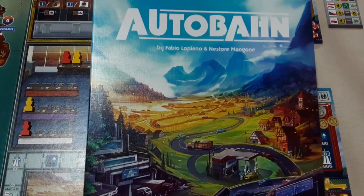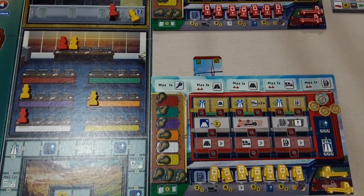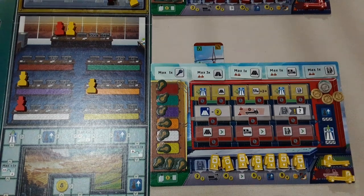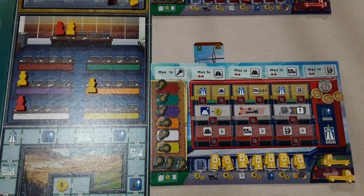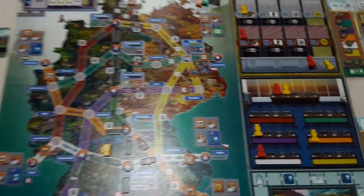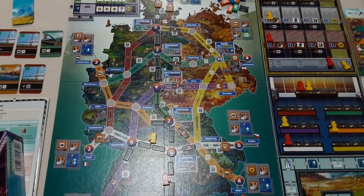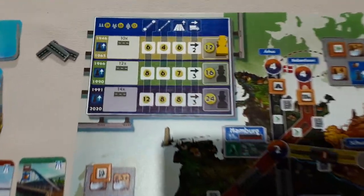This is a 1 to 4 player game. It takes about 90 to 120 minutes according to the box, but I think you're looking at a little bit longer for this one — probably nearer two and a half to three hours if you're lucky. It's the heavier complexity. In this one we are directors of the Autobahn organisation, and you can see the Autobahn here working through the three eras.